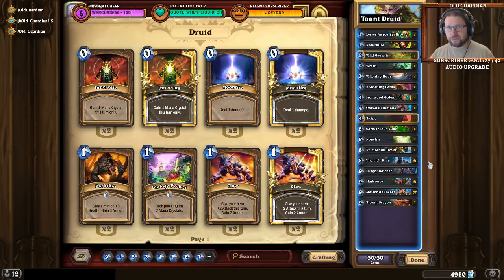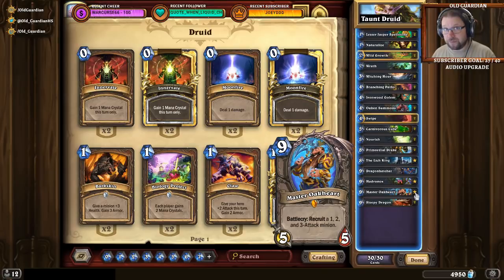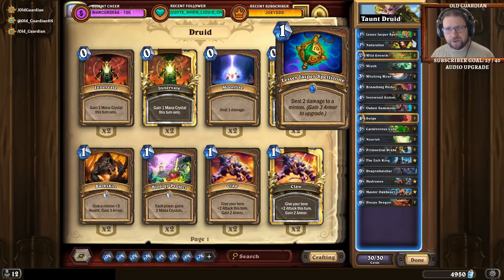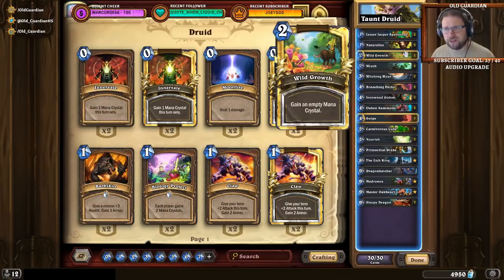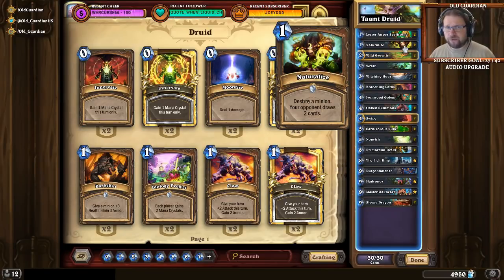If you're playing a very slow matchup and expect to be the beatdown, keeping Lich King or Master Oakheart is something you can consider. On the other hand, if you are the defender, Spellstones, Naturalizes, Swipes, and Oaken Summons can be good — it really depends on the opponent. Swipe is good against tokens. I would keep a Naturalize against Warlock because of Giants. Against Warlock it's not strictly always necessary to Naturalize your Hadronox, since Warlock typically cannot transform it — even if they silence the first one, you can just Witching Hour new ones. Staying alive against an 8/8 Giant is pretty important.